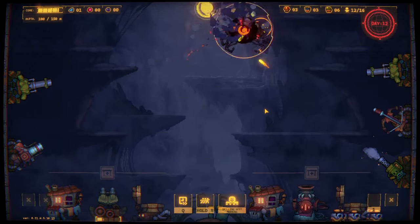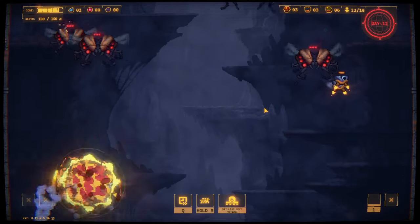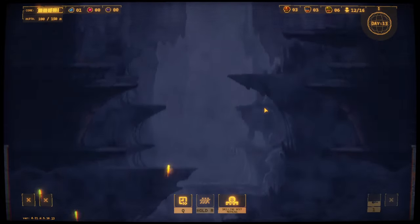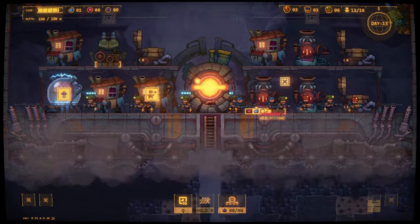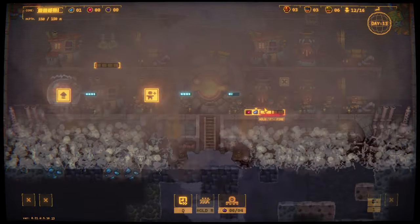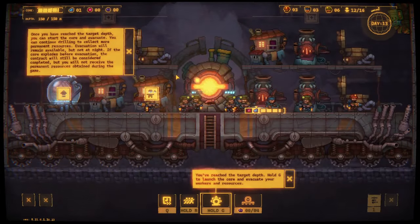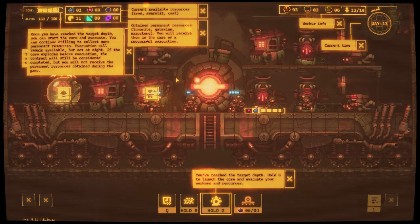Nice, beautiful. We're going down - in a good way. Once you've reached the target depth, you can start the core and evacuate. You can continue drilling to collect more permanent resources. The evacuation will remain available, but not at night. If the core explodes before evacuation, the contract will still be considered completed, but you will not receive the permanent resources. Right, so this is my way out.